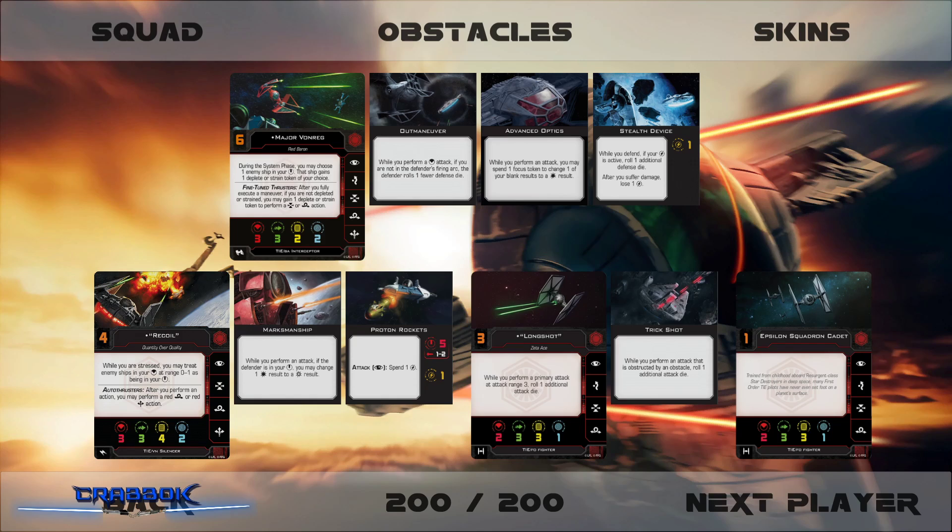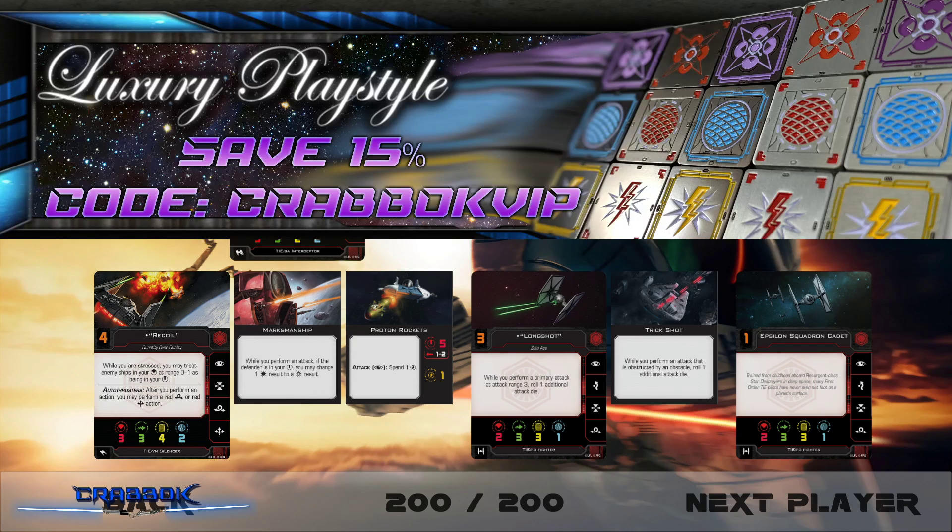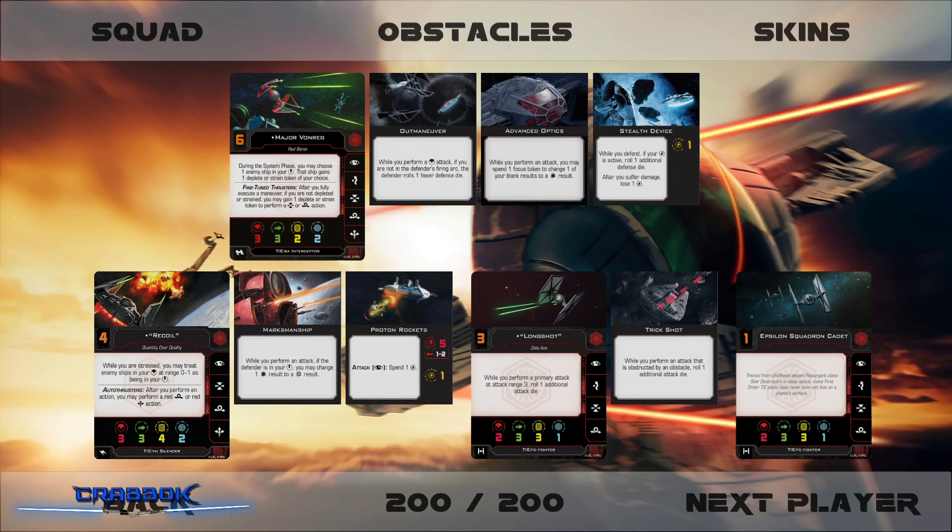I also want to remind you guys, definitely check out Luxury Playstyle if you want some amazing X-Wing tokens. Father's Day is just around the corner — great opportunity to pick yourself up some tokens, reward yourself, reward your father. If you are a dad, tell your family this is a great idea. You can save 15% by using code CRABOKVIP. These are really, really nice tokens, so be sure to check them out.